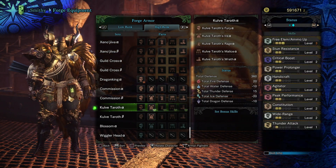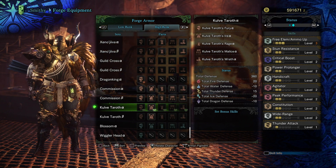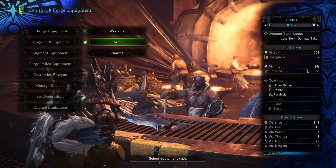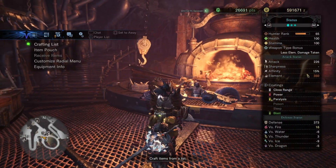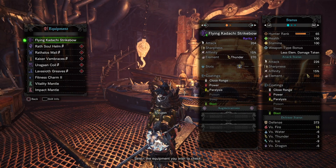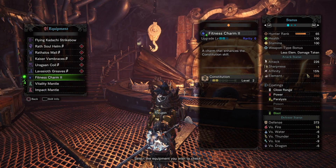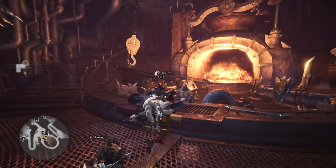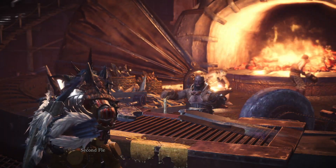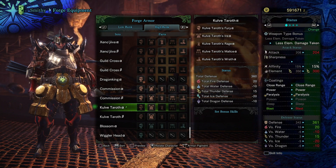Now that we've looked at the actual visual, let's take a look at what the armor actually provides us. Before we do that, we're just going to quickly look at our current stats. We've got thunder attack on the bow, a fitness charm, and vitality up. Now that we know what skills we have with the weapons and charm, we can take a proper look at the armor set and what skills it provides.